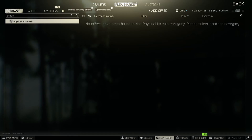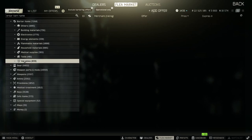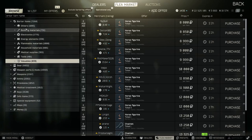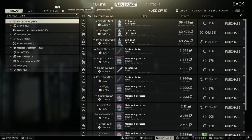You can actually not put Bitcoin on the flea market at all — you cannot put Bitcoin whatsoever. It is just completely out of the valuables tab. You just cannot put it on the market anymore because you get so much of it from your hideout. So we're totally excluding the hideout from this method today.